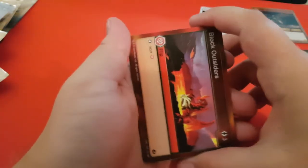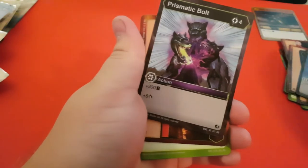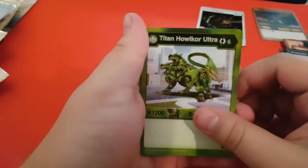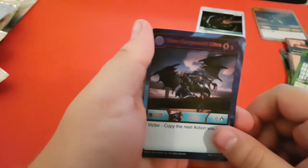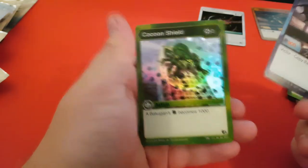That one opened much easier — nice clean tear. Alright, second pack: Block Outsiders, Block Pyrus, Tough Decay, Unrivaled Jump, Prismatic Bolt, Block Ventus, Titan Halcore Ultra, Olivia Styles, Titan Garganoid Ultra. Another Garganoid — okay. And a Cocoon Shield. That's not bad at all.